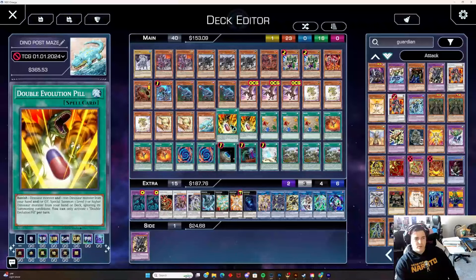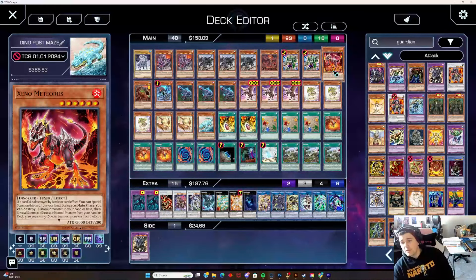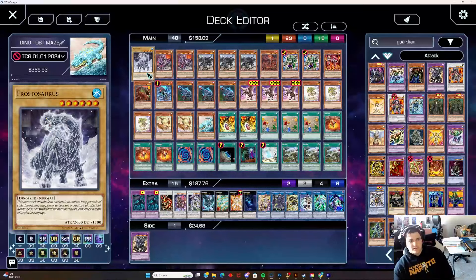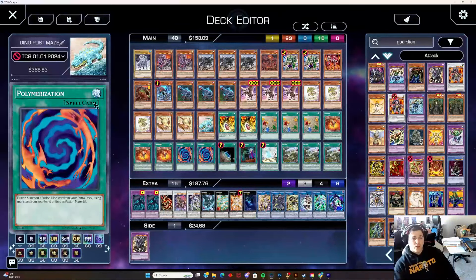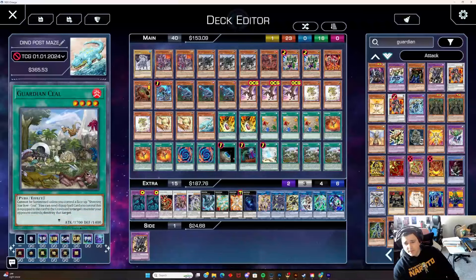Moving into our spells: Double Evolution Pill at 2 — three is too much, one is too little, and while it's searchable, opening it isn't bad. Three Fossil Digs — we don't care about Droll. Three Ground Xeno to search as a tuner or Dinosaur normal, with Xeno being our main target. We could cut Xeno and Frostasaurus and play two Xeno without a normal Dinosaur at all. Two Polymerizations — you could cut to one since it's recurrable when banished from the Graveyard. One Terraforming, one Called By, one Diagram — bring Diagram to three, the card's not even that bad. And three Lost Worlds.